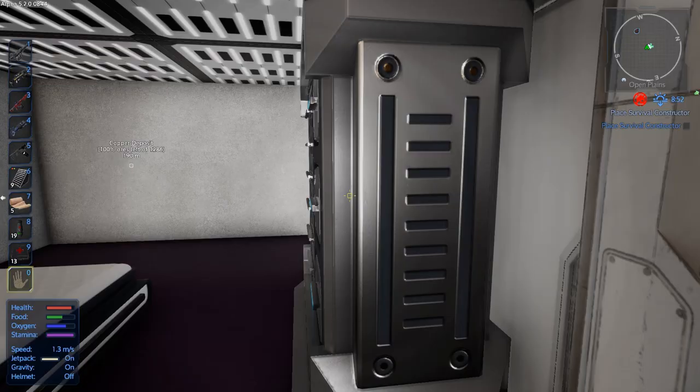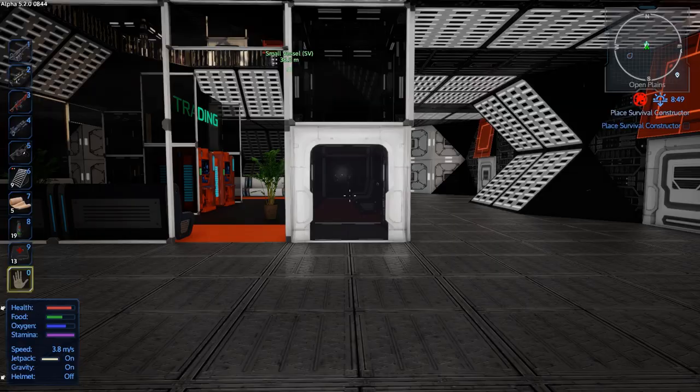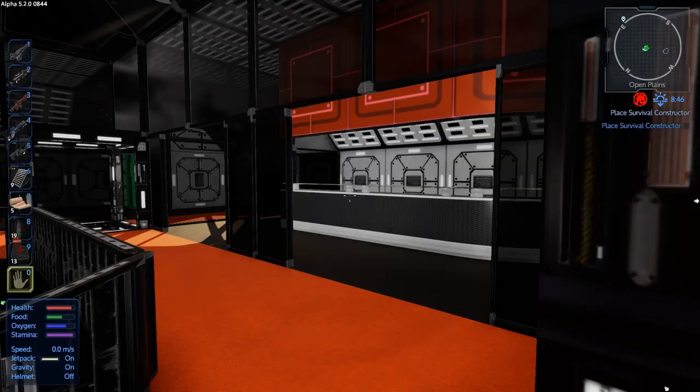I'm guessing - oh, that's why there are three doors here - because these are like apartments! Wow, this is a really nice building, I like this. Okay let's get out of here. I don't think there's anything here for us to be honest. Pretty cool though, I do think it's a cool base.